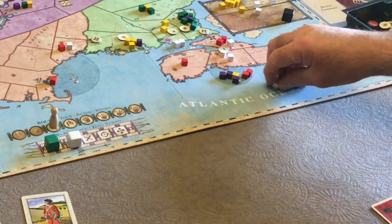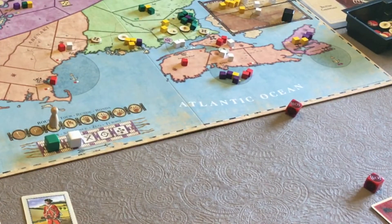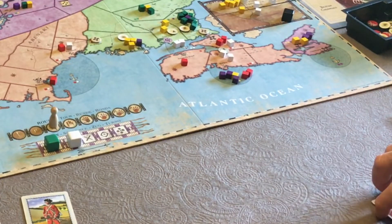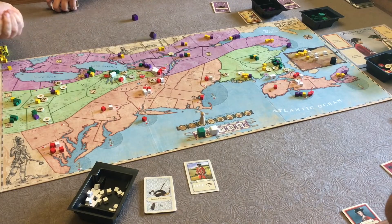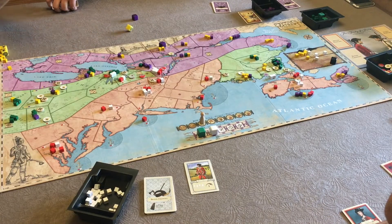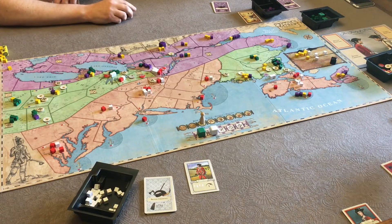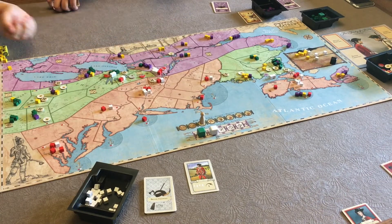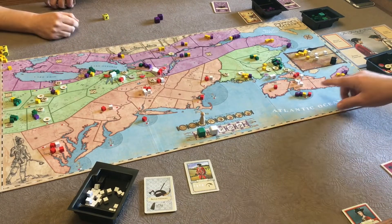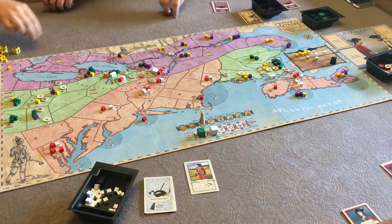The battle keeps going back and forth with more dice rolled and casualties exchanged. Eventually we are done — two out of three battles we'll take. My card gets discarded and I draw back up to three cards. We draw another cube out of the bag to find out who goes next — it's purple, the French regulars, which is Chris.